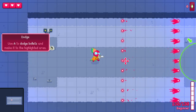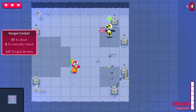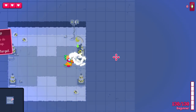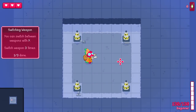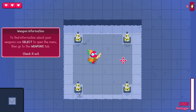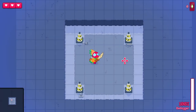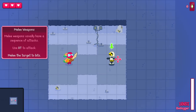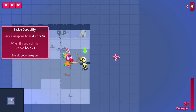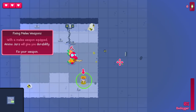That's a really satisfying dodge roll. This is a pretty good tutorial too. We can slap this guy with our gun as well. I've seen there's quite a lot of melee combat. You can switch weapons. To find information about your weapon, you select to open the menu. Melee weapons have durability — when it runs out the weapon breaks.